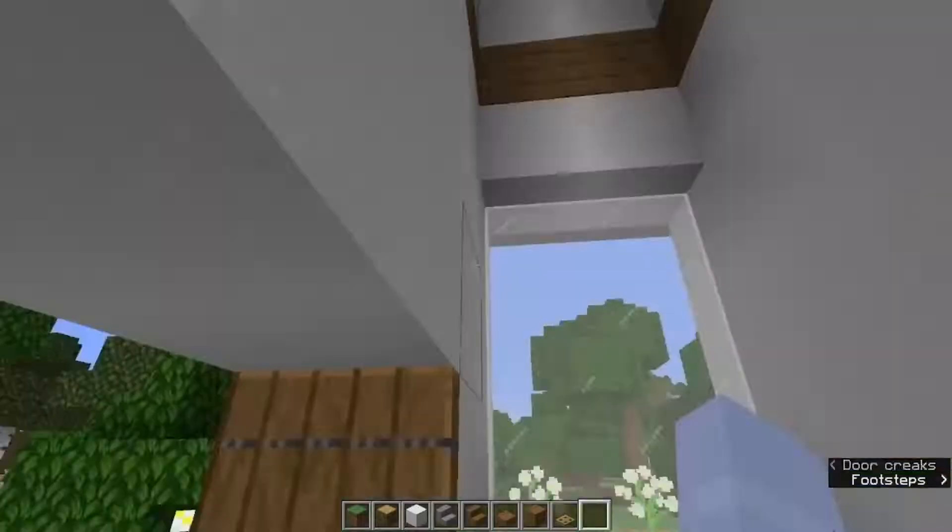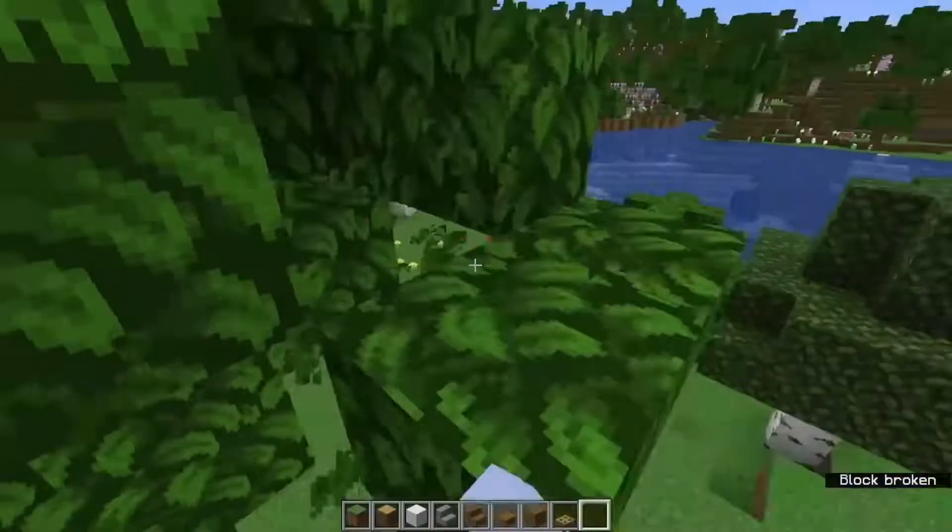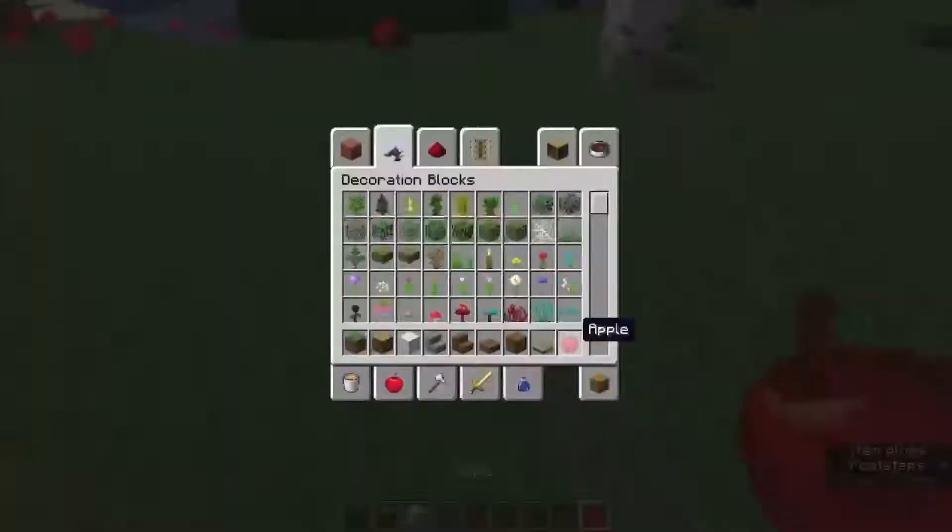It kind of looks like a hobbit house, which I love. And you'll see at the end the inside of the house is actually tiny because of the framing and stuff — it looks pretty big on the outside. It's the opposite of the TARDIS, so I had to add another room on here. More deforestation.